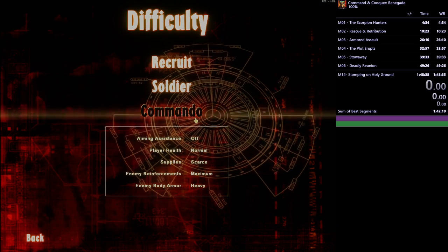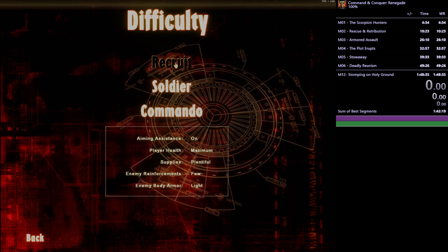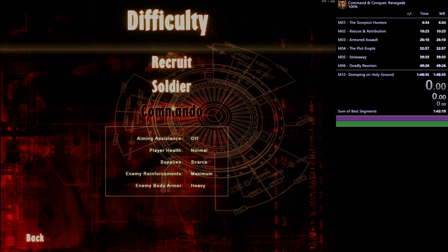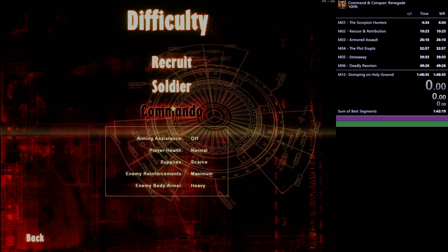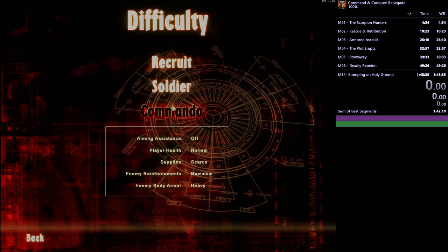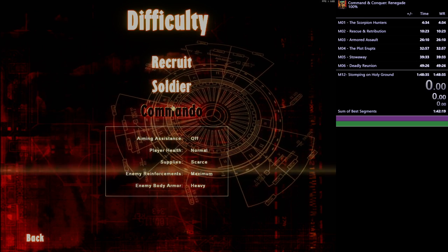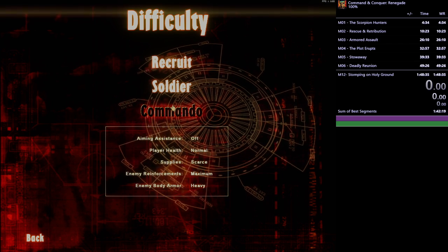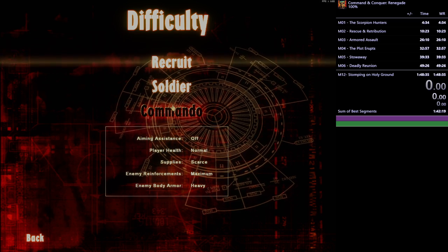It's hard to emphasize how much harder the game is on Commando versus Recruit, which is used for the normal any% run. On Commando you have less than half the normal HP. To get 100% you also have to complete all the secondary objectives. There are also quick save/loads in this game — you can save at any point, but if you do that, at the end of the mission you will not get five stars if you have any loads within the same level.